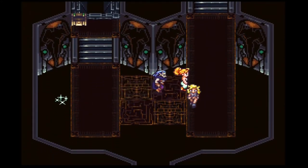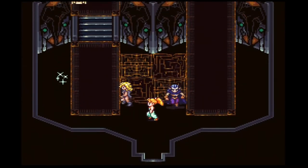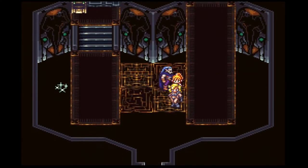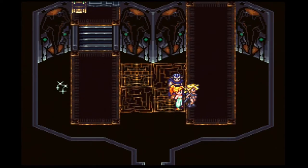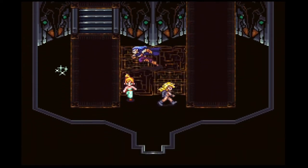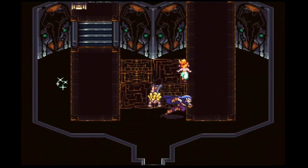Hey guys, King of the North here, back with some more Chrono Trigger. In the last episode, we pushed through a majority of Black Omen. We are going to finish up this episode. I went ahead and used up tabs that I had saved up. Marl, Bagus, and Chrono are officially at full speed — they cannot use any more magic tabs. I believe Ayla is one more tab away from being max. And I decided to go with this party for a little bit longer.